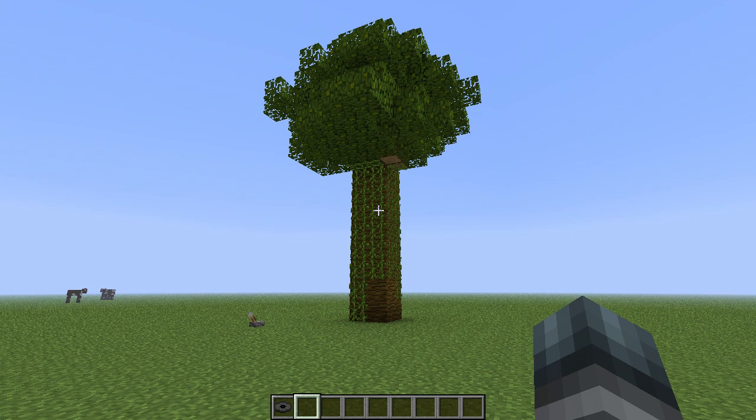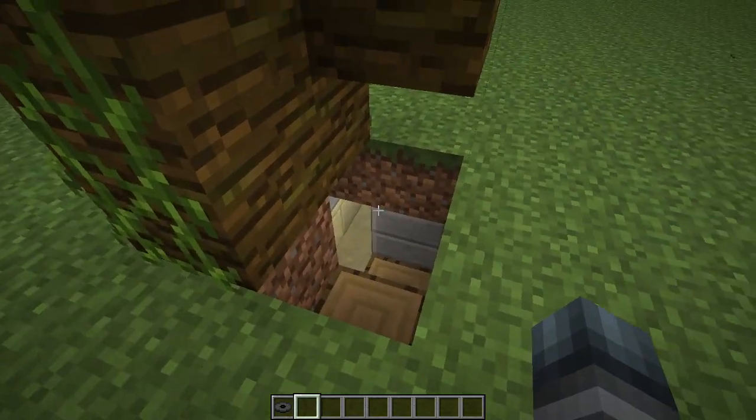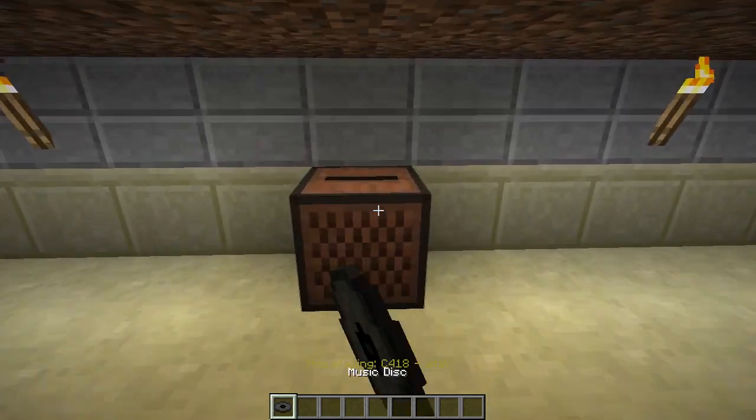The hidden jungle tree door is basically a hidden entrance beneath a jungle tree. When we flick the lever over there, the tree trunk is going to get pulled down, which will create a spiral staircase inside the tree trunk so we can enter our secret base — which is very cool. So let's check it out: we flick the lever, it retracts the trunk, creates a spiral staircase, and then we can just walk into our hidden base.